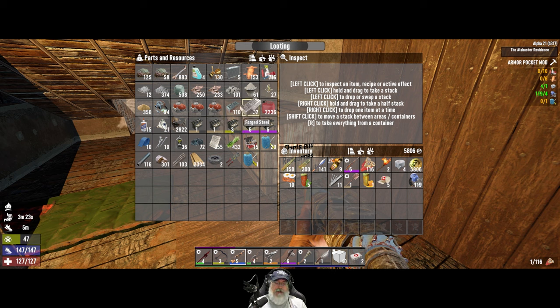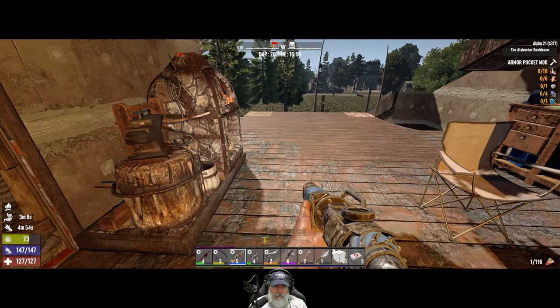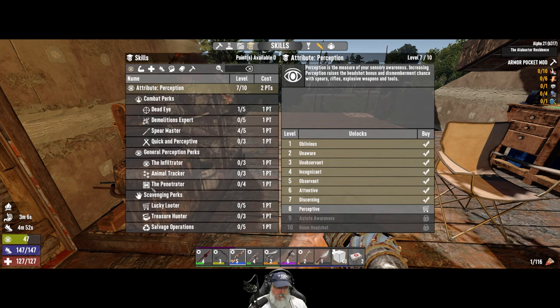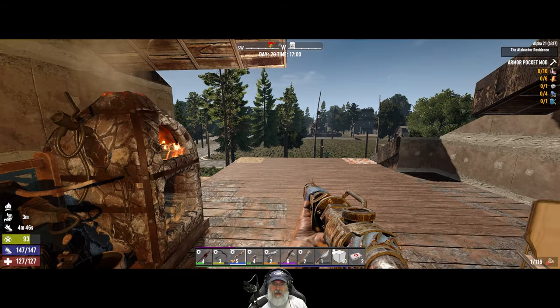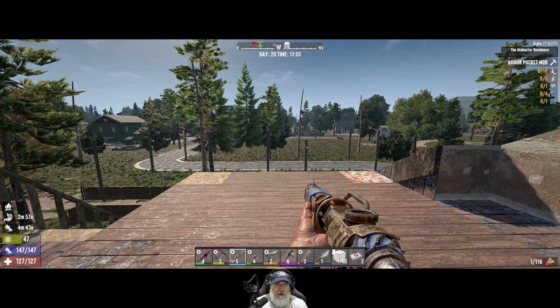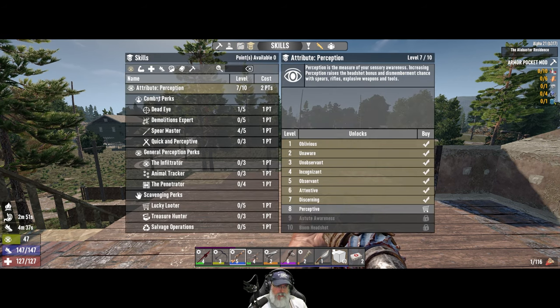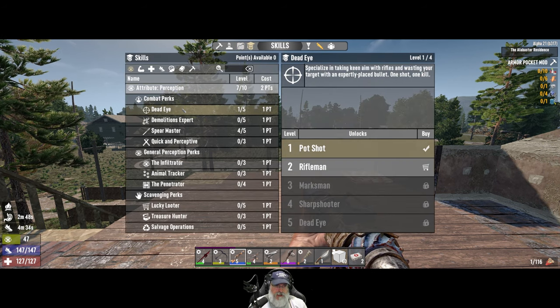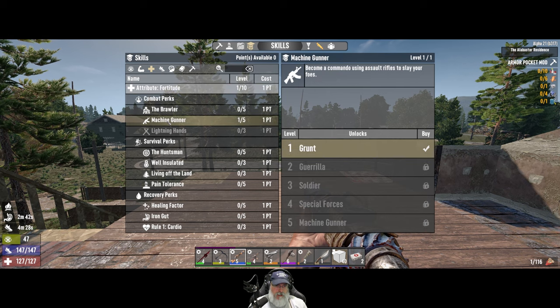I've got a bunch of car batteries, two more engines — I went and wrenched street lamps and got a little more steel. We had 25 already from a reward and we're still sitting at 119 mechanical parts after all that, which is pretty good. I do need to put a point into Salvage Ops at some point — that might even be our next skill point.